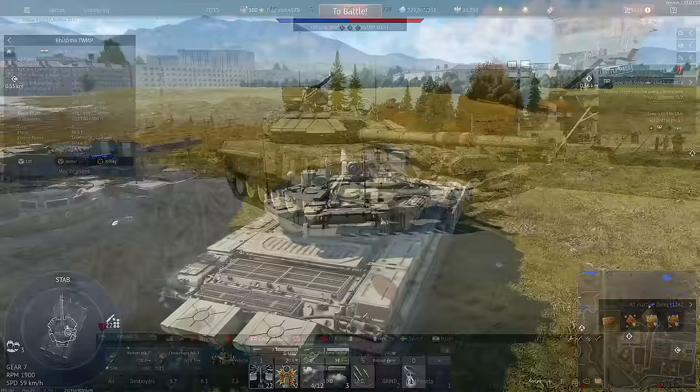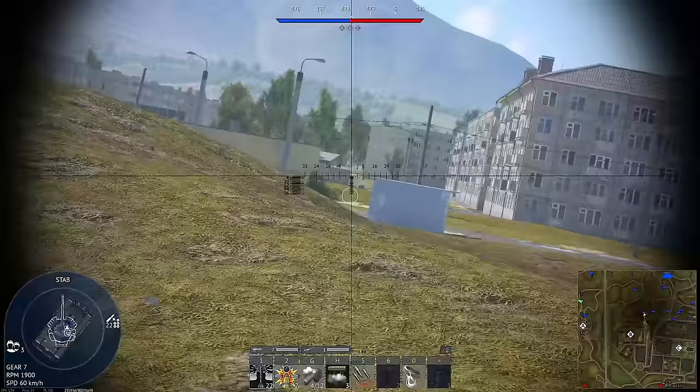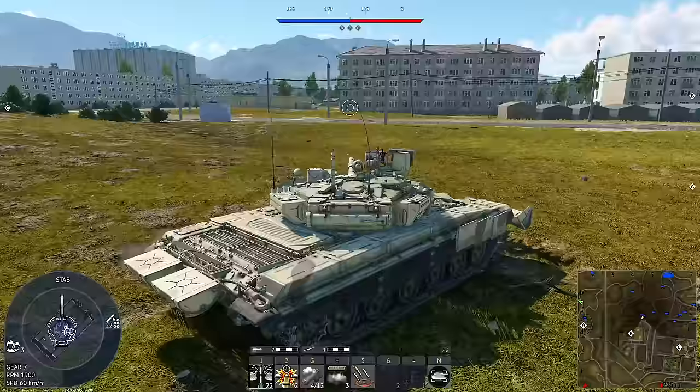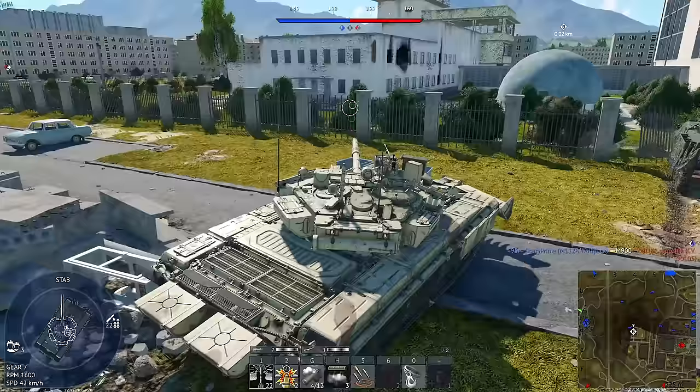Alright, for our first battle here, we're on Seversk-13, and on this map I'm just going to try and capture the B-point first. I don't really want to engage in too much action there. I'm going to ignore that tank because what is important is the capture point — you always want a couple of extra spawn points in case you get close to getting a nuke. So we're just going to capture it here at the start, and after that maybe go towards the C-point.